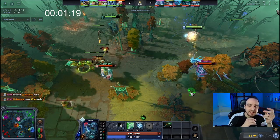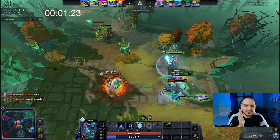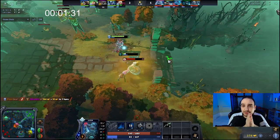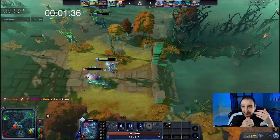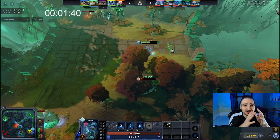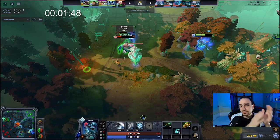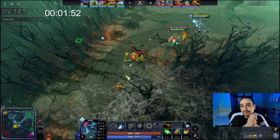There are two ways to approach the laning stage. If you play versus a range position four — something like a Skywrath Mage, which is pretty popular right now — I would advise you to trade with him all the time. Frost Blast constantly, and while they're slowed, right-click them again and again. Position four heroes are pretty strong, so if you don't harass them out of the lane, they'll focus your position one — which we don't want.